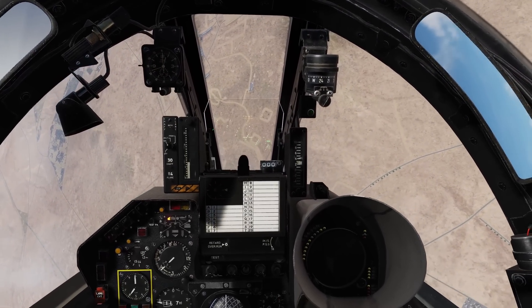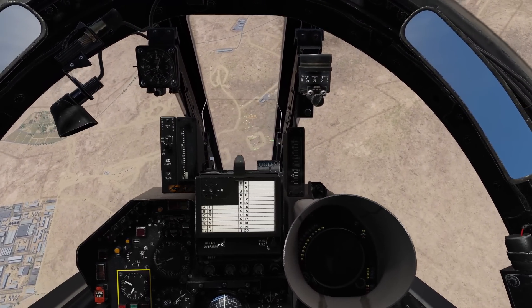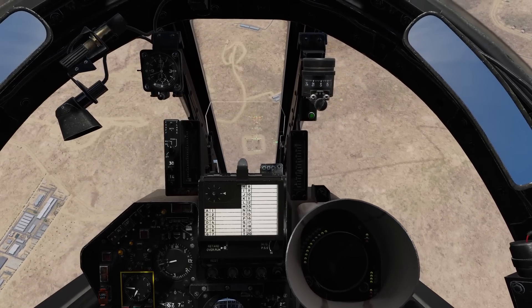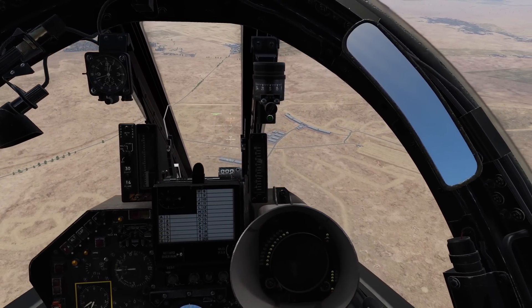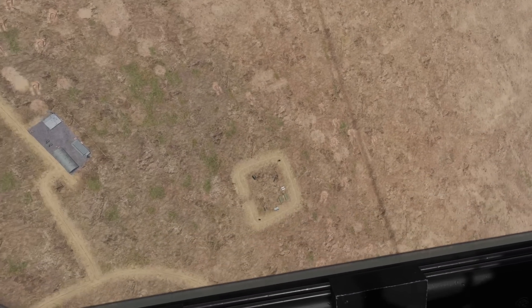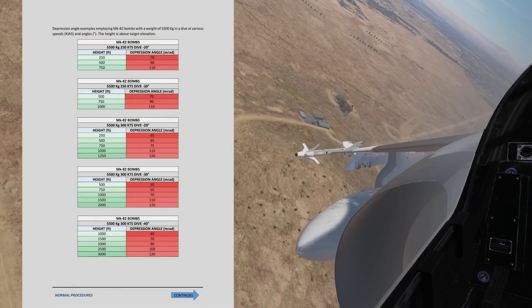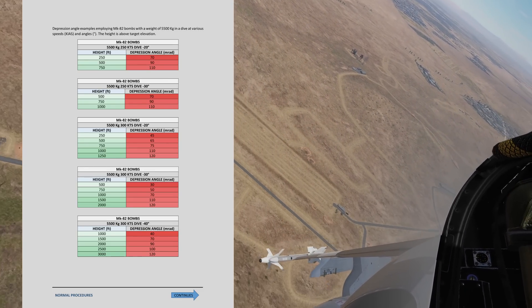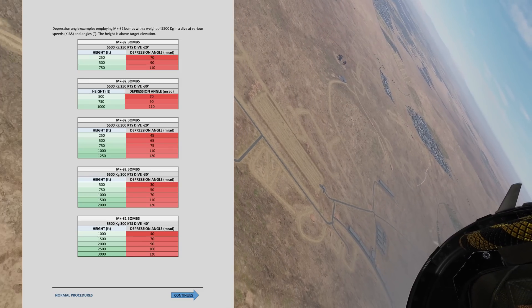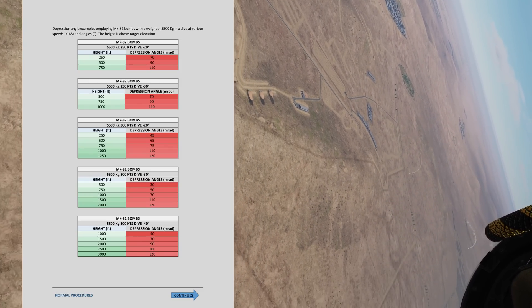Here comes the tricky part. We do not have any computer assistance — just the gyro reticule to aim with. So you either have to eyeball it and guess where your weapons will land, or we can take the technical approach making use of math and weapons release tables, which look something like this. They require you to fly a very specific speed and dive angle to achieve success. The method is very similar for both bombs and direct fire weapons, and you'll find weapon release tables included in the manual.